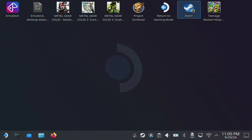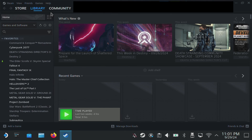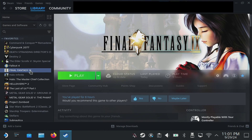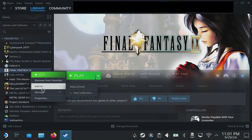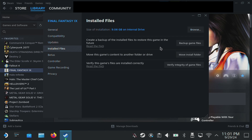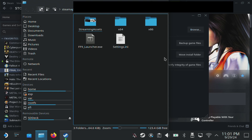The first thing we're going to do is open up Steam, because we need to find a folder and this is the easiest way to do it. Open Steam, go to your library, find Final Fantasy 9 where it's installed. Right click on it — which is your left trigger — go down to properties, and hit it with your right trigger. Then go down to installed files and browse. This will open up a window with the Final Fantasy 9 folder. This is what we want — we're going to leave that open.